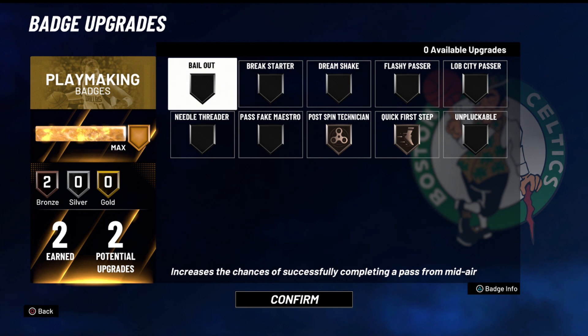Next up is the Playmaking Badges. I have two potential upgrades and I put them into two bronze badges: Post Spin Technician and Quick First Step. It goes back to my finishing — if I have these two badges on, my ISO game is a little bit better. I'm able to size up people, use triple threat, hit them with a post spin, and get that little speed boost from Quick First Step. The next part with the Defense and Rebounding I'm going to go into heavy detail.